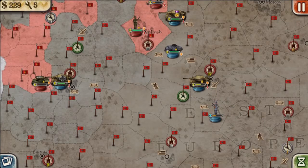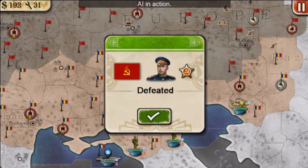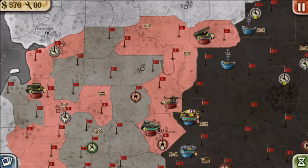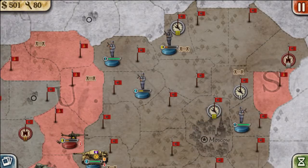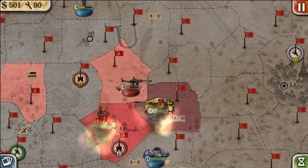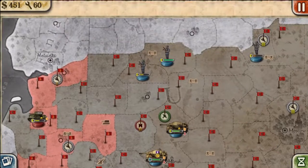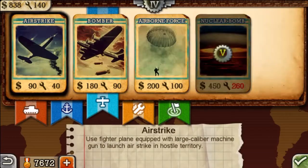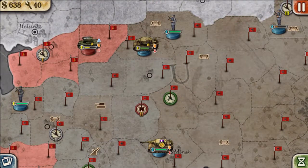We have effectively broken the back of the Red Army. We're going to move this rocket launcher to bombard Minsk next turn, though I doubt that will be necessary. The remnants of the Soviets will struggle, but we will eventually defeat them because we've captured all their major industrial centers — they have no income and nowhere to spawn units. We're going to put an airport down, end the turn, and use airborne infantry to drop behind enemy lines, with our heavy tank blocking that enemy tank.